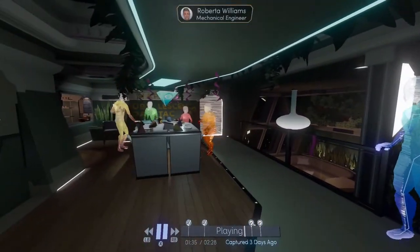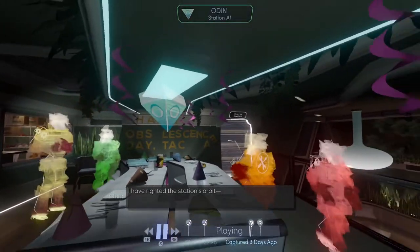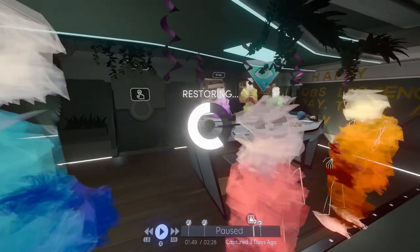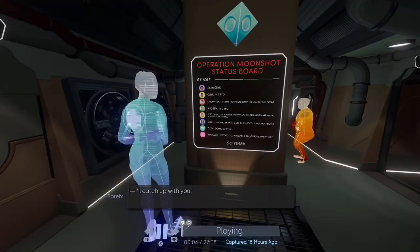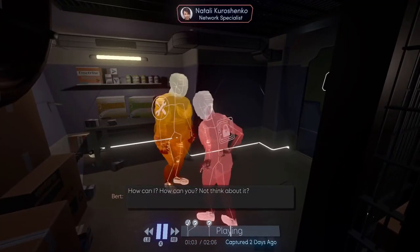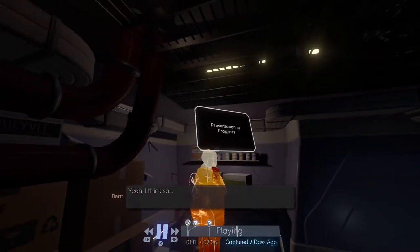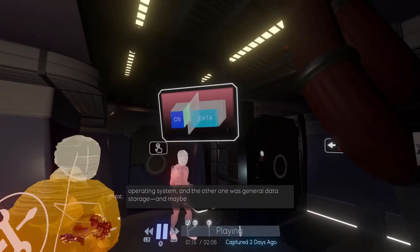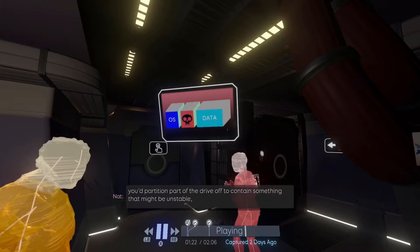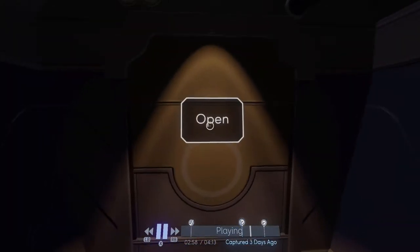The first main clue as to what happened on Tacoma comes during an early recording. The crew are celebrating when something collides with the station, stopping the air supply and removing all external communications. That sets the premise for the rest of the game as you move through Tacoma, finding more and more recent recordings and realising what's become of the crew. As each character is nothing more than a coloured hologram, facial expressions are non-existent, and body language is there but very subtle. The main way Tacoma expresses its characters is through dialogue, and it does a great job — conversations flow naturally, and depending on who you choose to eavesdrop on, you might find out how they're feeling and their relationships with others. With just six crew members, each one feels very distinctive and believable, and there were even a couple of times where I felt like I was intruding on a personal moment.